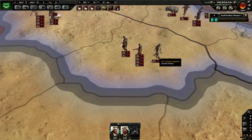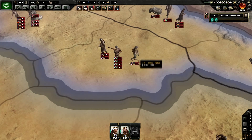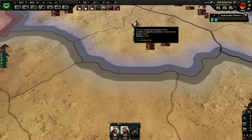Now, if you want to know what a division template is, let's look at this stack. This is one division. Over here, this is six divisions. We can see four infantry divisions, one garrison per grade, and one infantry type 5. So those are all individual divisions.